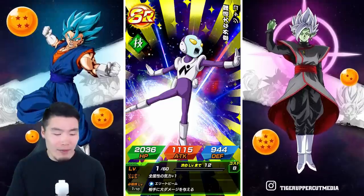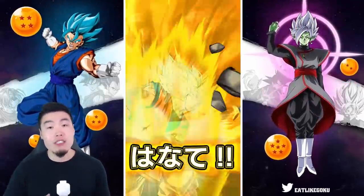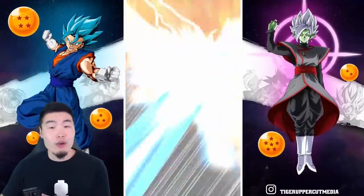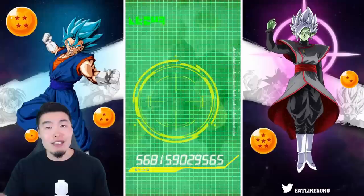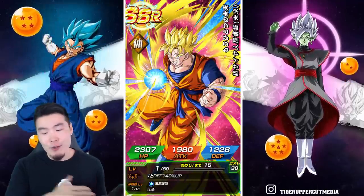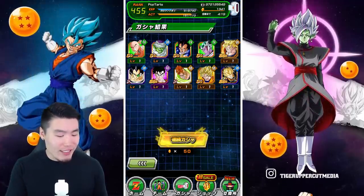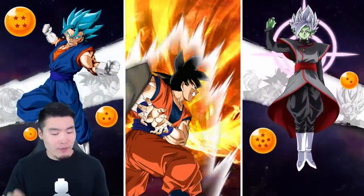So once again, the three animations that guarantee the new Dokkan Fest banner unit are: the Zeno animation, the Beerus and Whis animation, and the Rosé Rift in Space alternate background. As for legendary summon banners or non-Dokkan Fest banners with LRs, I'm not sure yet, but I'm assuming they at least guarantee an LR, possibly the new featured LR. Once a featured LR banner comes out I'll do more summons and give you more information in a future video.